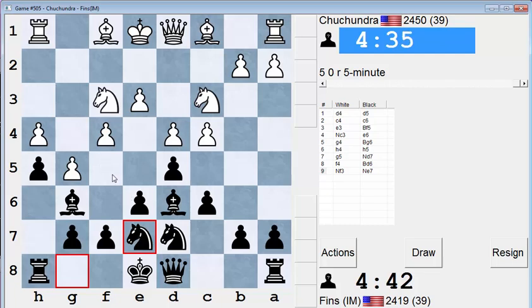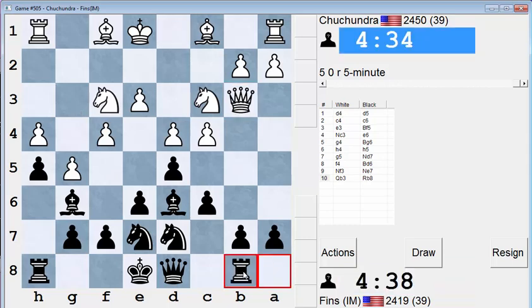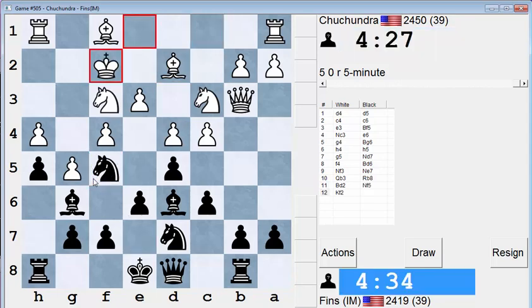I think my knight coming to f5 will give me good play, because I'm eyeing that g3 square. Let's go rook b8 — feels like the right move. I have no qualms about castling kingside, even though his setup seems menacing over on this wing. I'm really safe behind this wall of pawns.